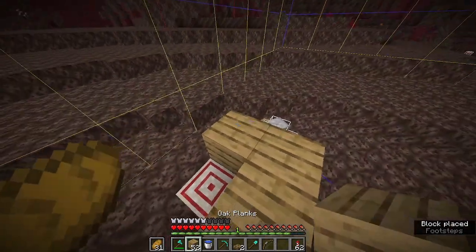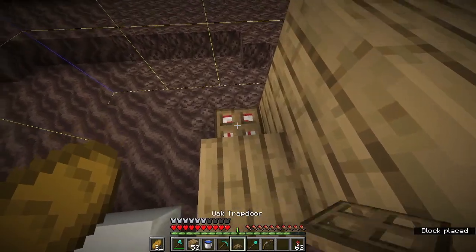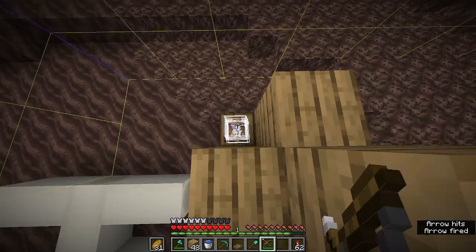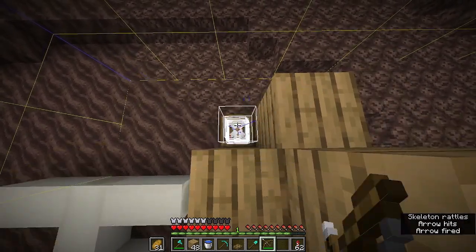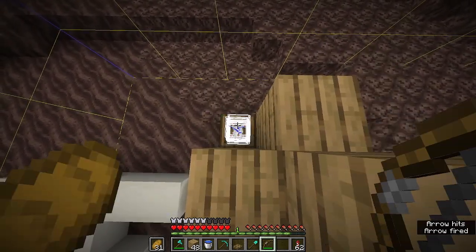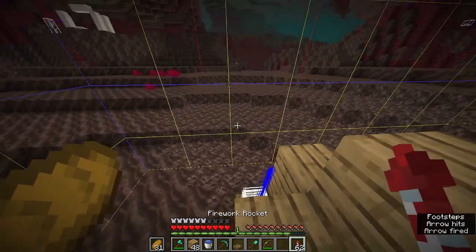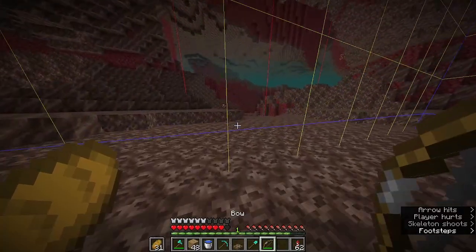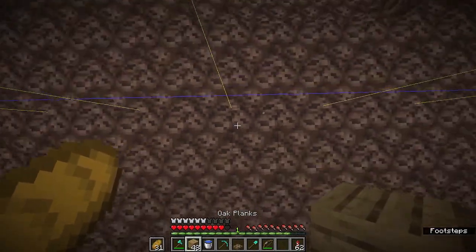This trick for bullseye I did not invent — you make a trapdoor and shoot a bunch of arrows into the center. One of them just needs to hit the very center and you're good to go. So after you are sure that at least one of those is going to hit the very center of the target block and hit the achievement, you can travel at least one chunk away.